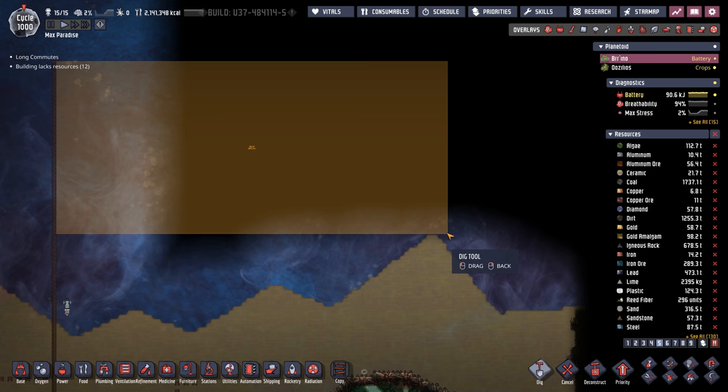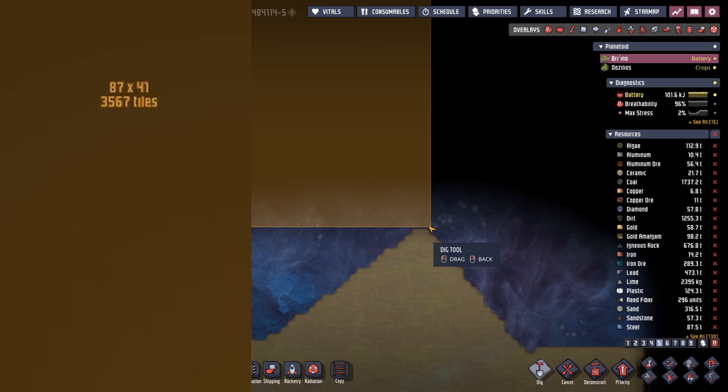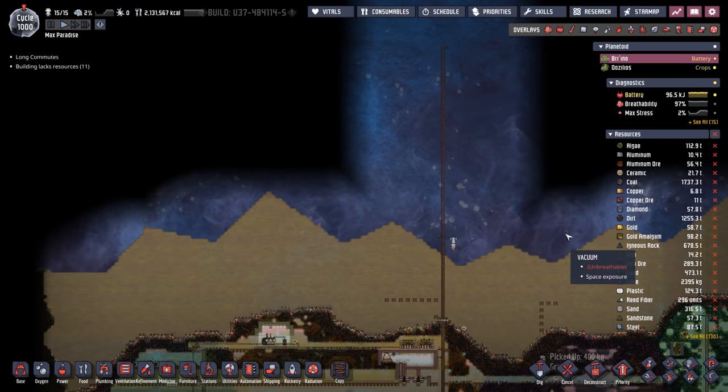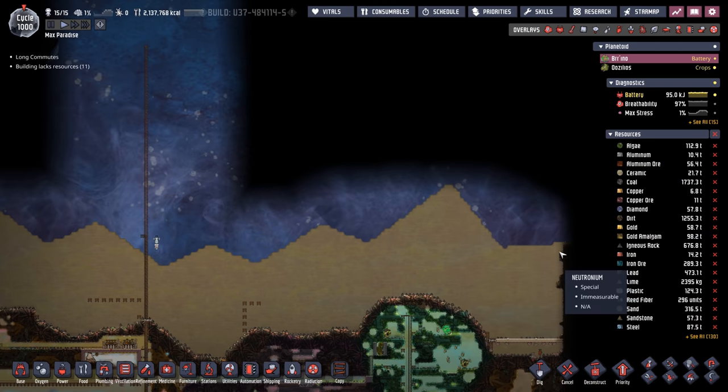The ceiling is actually tall enough to make room for every rocket type. Remember, you want at least 35 tiles for your largest rockets. That's 41 tiles, minus two for the rocket platform, which leaves us 39 tiles — plenty of clearance. But if we just start here, we're going to have all this nasty area. So what that means is we're going to brick in a lot of area.